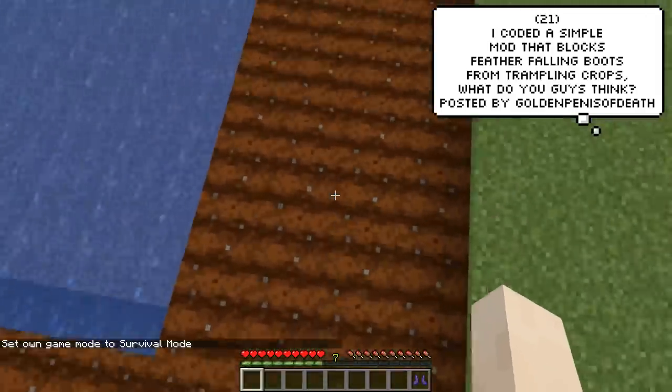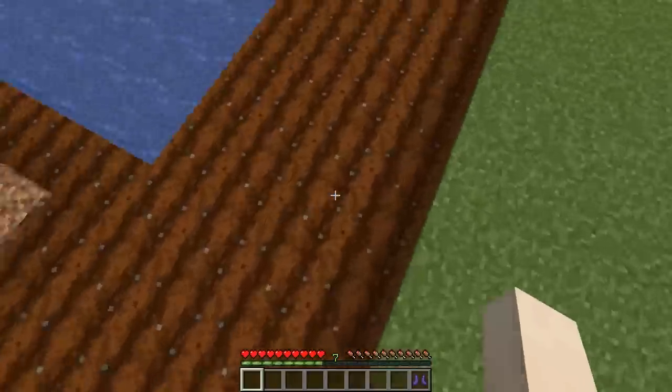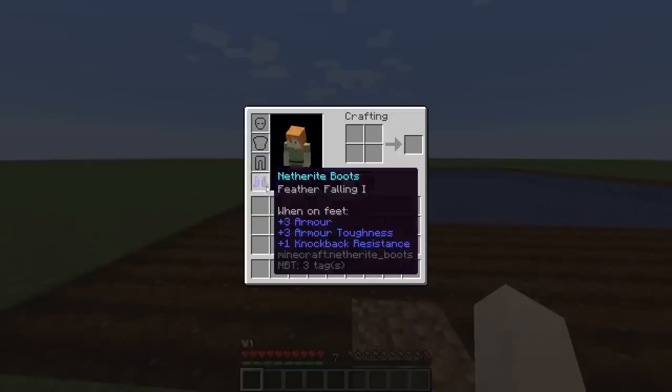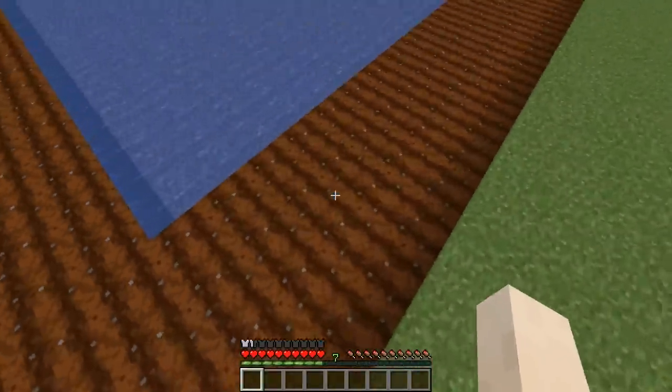This mod isn't some crazy game-changing one or one that drastically changes physics, but it's a nice subtle addition that I think should be added into the game. This player has made it so when you give your boots Feather Falling, you won't actually break tilled soil when landing on it, which is a very cool concept.